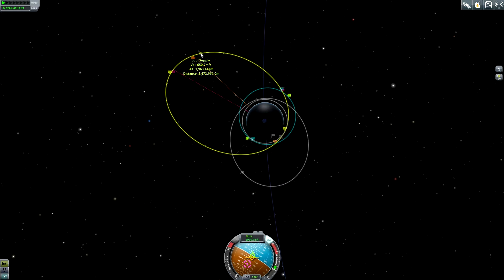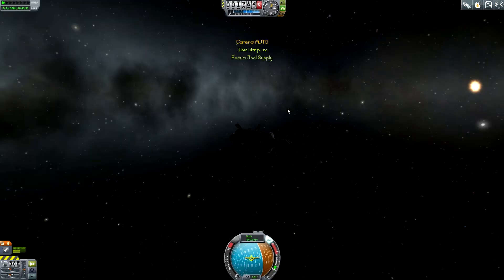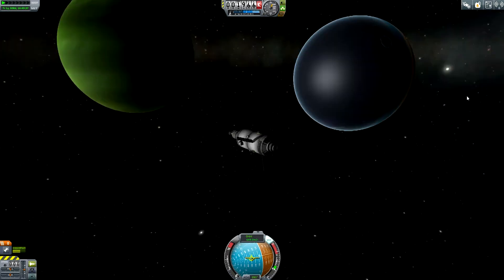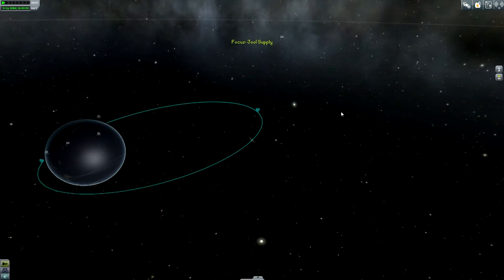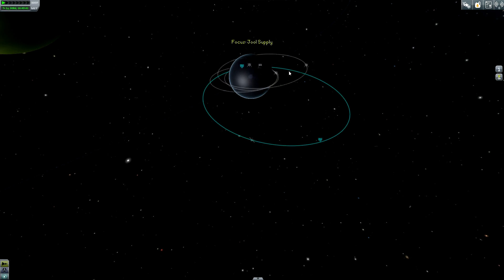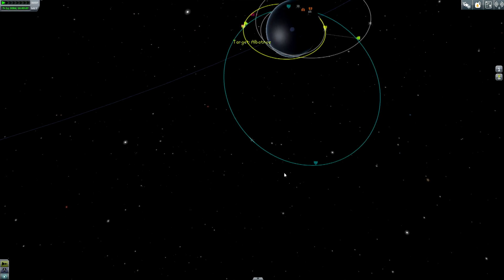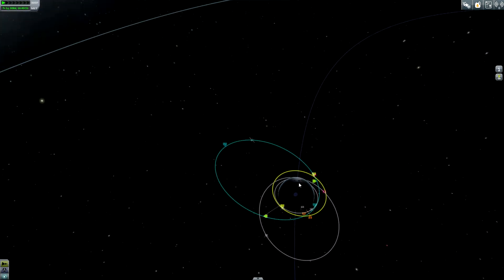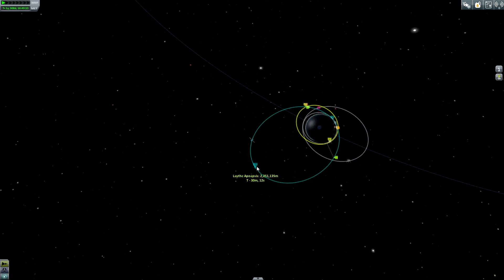Now I'd like to start to switch to my dual supply mission. I hope there is some fuel left — 800 units of liquid fuel, well this is not bad. This is in orbit around Laythe — this is crazy. Albatross, set as a target.